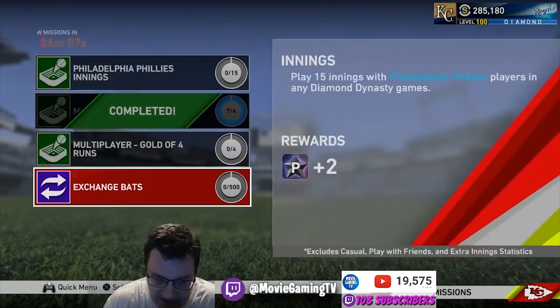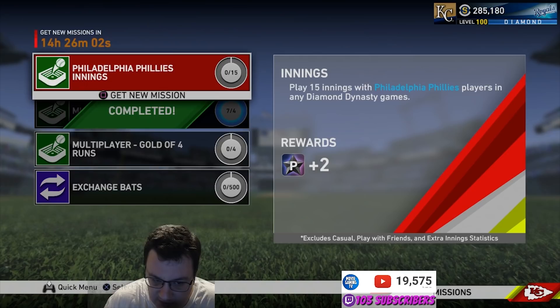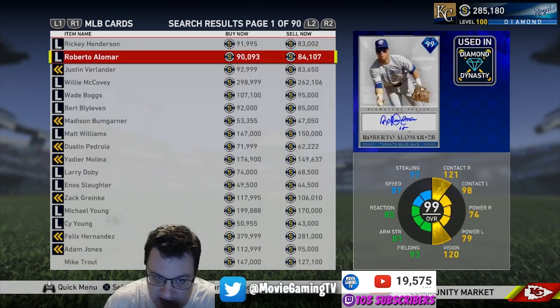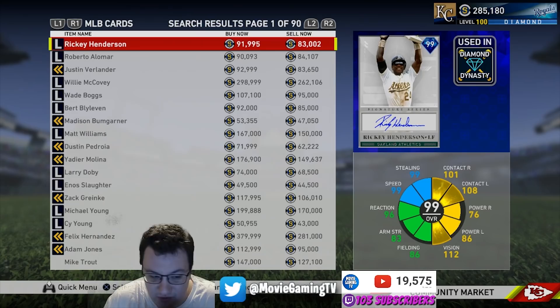You can try to do these missions while going through those CPU games as well. If you can get this done in the first couple days — as you can see in the community market, these cards are going for around 8,000 to 9,000 stubs right now — but on day one or day two, if you grind this out, it's going to be a long grind session but you can usually sell these cards for around 300,000 to 400,000 stubs.